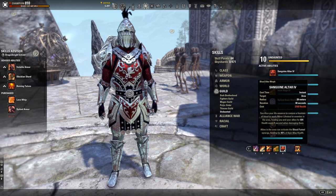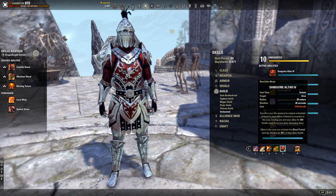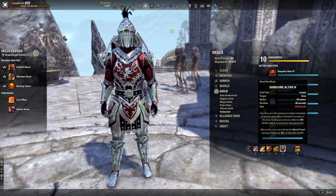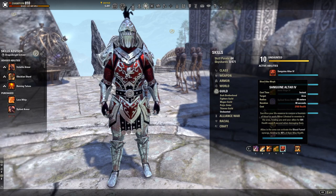The next skill is Sanguine Altar from the Undaunted tree. This costs health and creates a fountain that applies minor lifesteal to enemies in the area, healing you and your allies for 684 health every second when damaging them. Allies in the area can activate the Blood Funnel synergy, healing for 40% of their max health. Place this in every fight for a solid group heal.